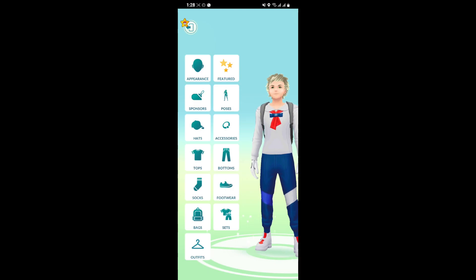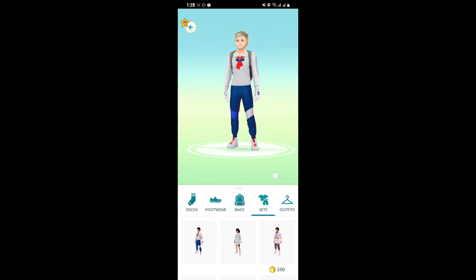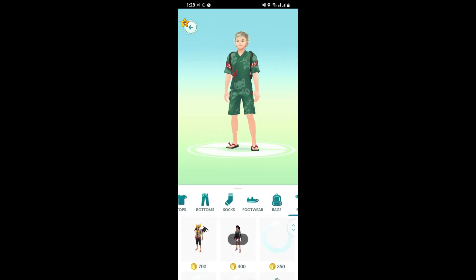As you select it, you can see these options on your screen — go for the sets right here. So as you select the sets, you can see the list of sets you can get for your character. Also guys, you need the PokeCoins, or there are some free items you can get in this game.